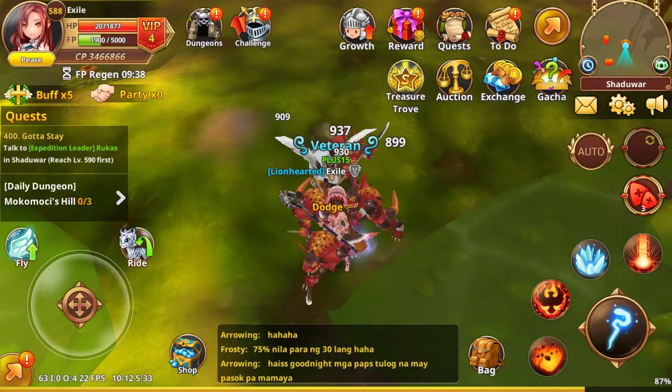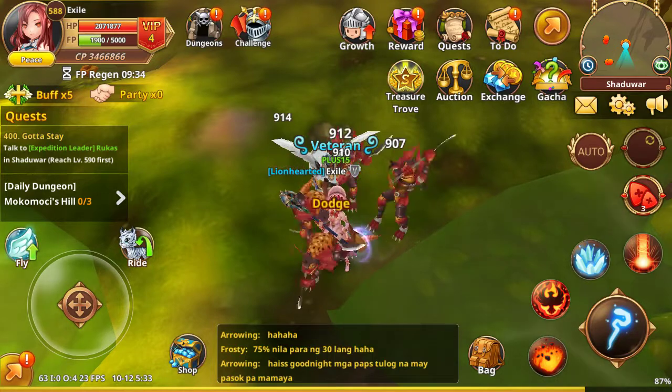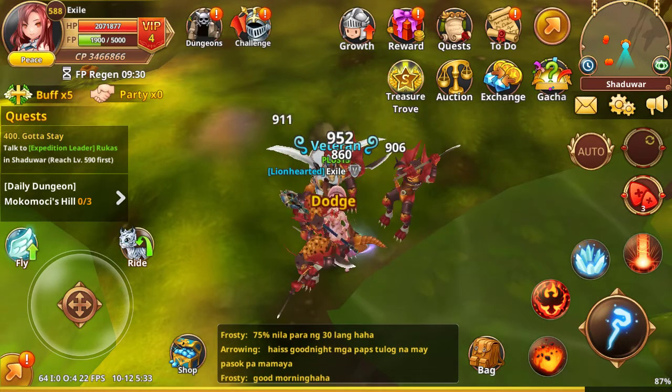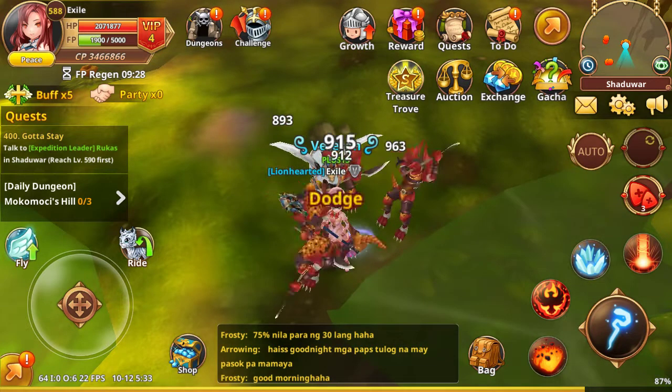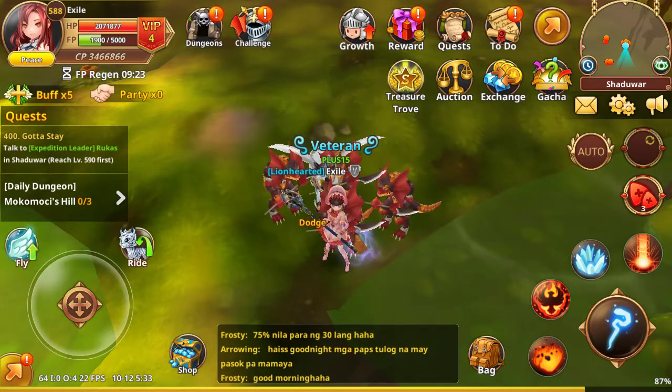So if you want a 100% chance of an Ultimate weapon, you need to have at least 2 T8 weapons, so you'll have a 100% chance, and 1 T6 weapon for a 110% chance.